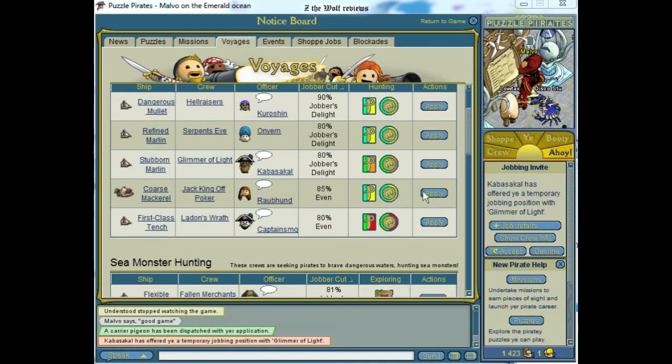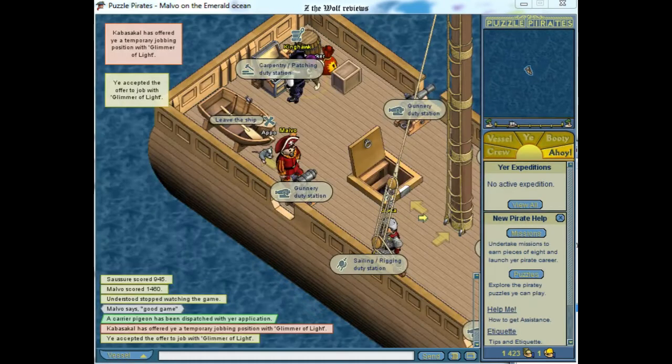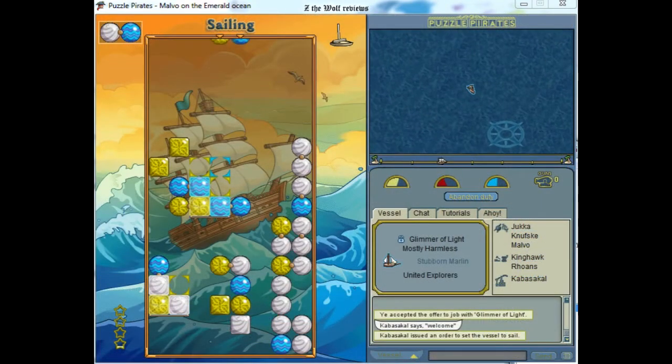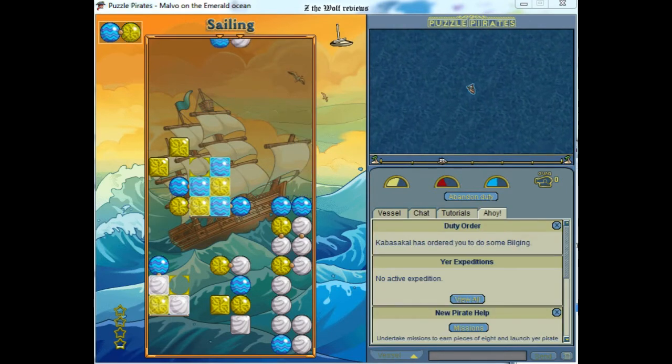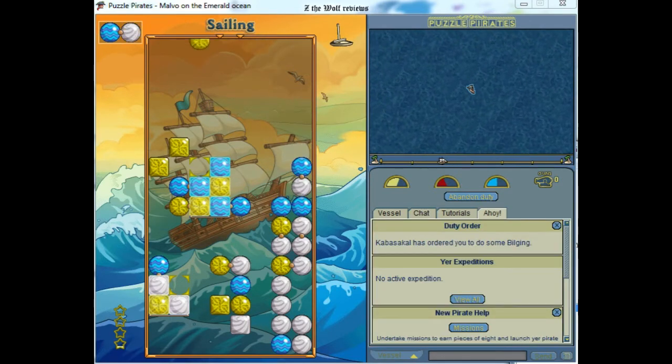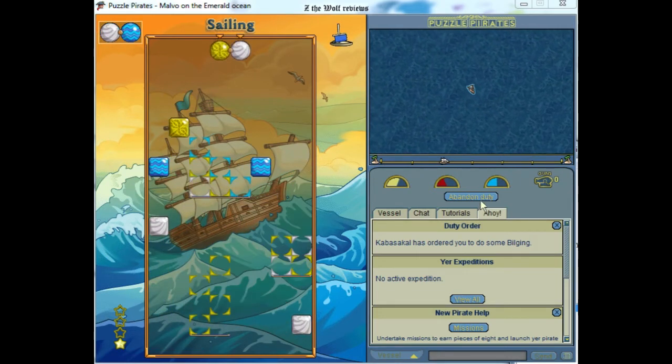Another way to earn money is by joining a pillage and helping out some crew. If we do that, most of the time we just have to do some puzzle game on the ship. There are a few tasks to choose from, and what is actually pretty cool is that our performance matters. For example, if we do good at the sailing puzzle the ship will sail faster.